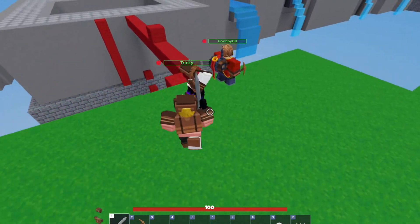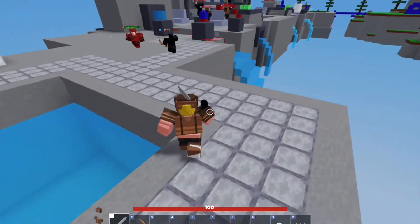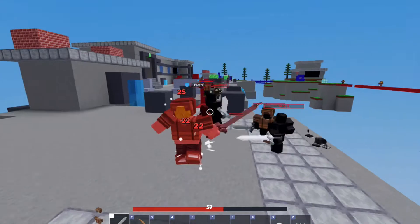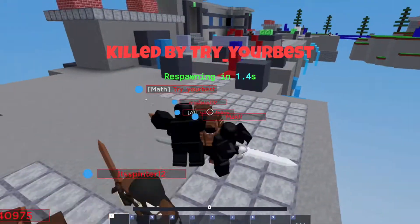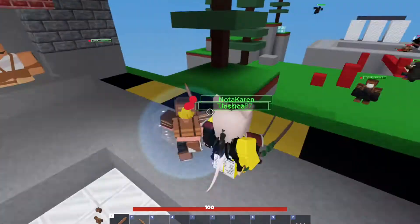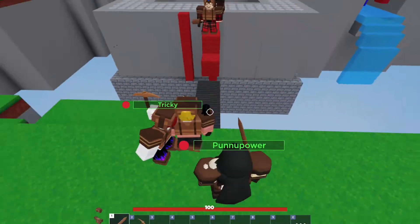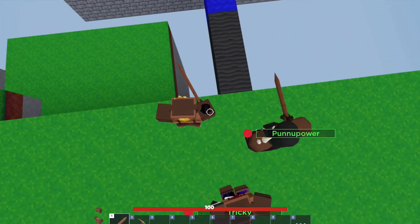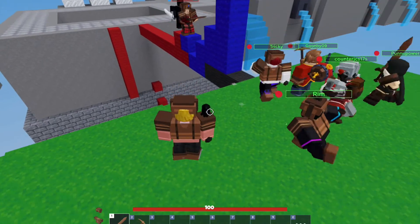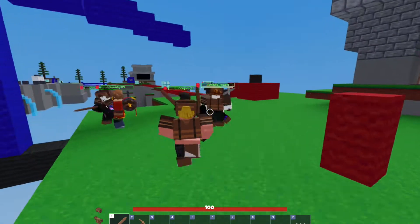Don't step on the black blocks, otherwise something bad happens. Hey, get over here! Why are there so many guys from the other team coming over? There's like five of them — it's like a whole horde. Yep, that's what happens if you step on the black blocks. I just saw that invisible guy fall off.